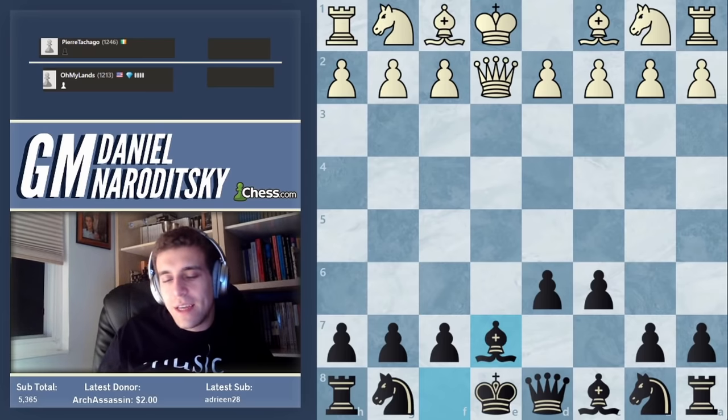If you've been doing your puzzle rush, this move should come in a snap — there's free stuff absolutely everywhere. Bishop takes g6 check, and if he takes he drops not only the rook but that comes with another pin. If he takes our knight we take his, and we pick off that rook in the end. He castles, but that doesn't really help — we're now up a rook.